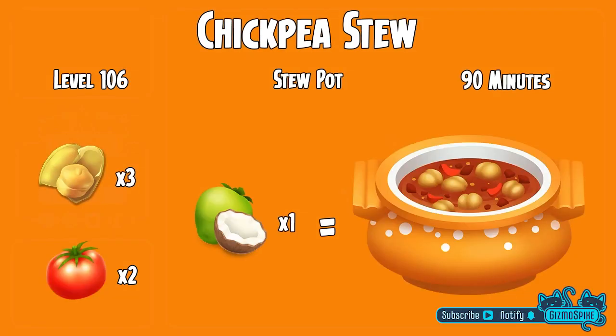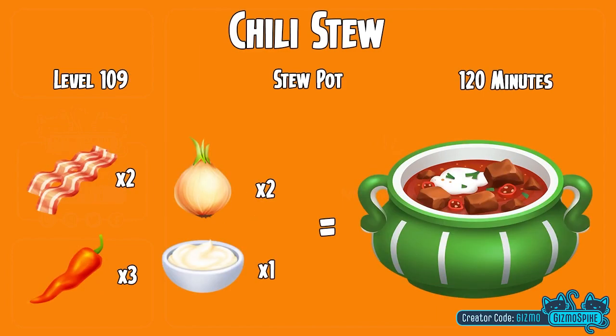Heading over to the brand new machine, the stew pot. The first item you'll be able to make over there is chickpea stew, which will unlock along with the machine at level 106. It will take 90 minutes to make and you will need three chickpea, two tomato, and one coconut. And last but not least, chili stew, which is also made in the stew pot, will unlock at level 109 and take 120 minutes to make. You will need two bacon, three chili peppers, two onions, and one cream to make the chili stew.